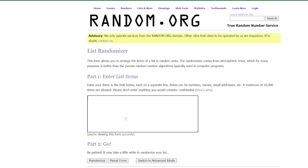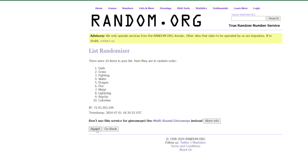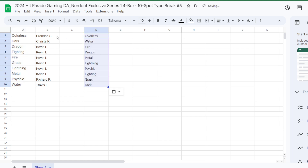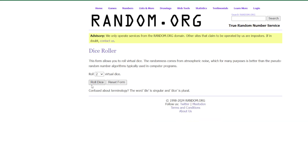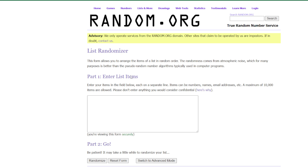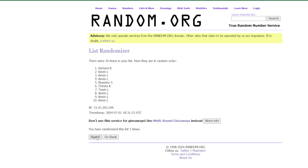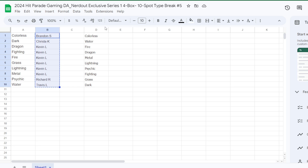Let's do some randoms here — seven times. One, two, three, four, five, six, and seven. Colorless on top and dark on the bottom. Now doing names — can't leave Travis out. Ten times: one, two, three, four, five, six, seven, eight, nine, and ten. Kevin L bookmarking us here, top and bottom.